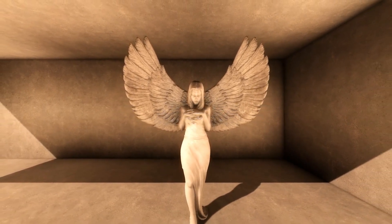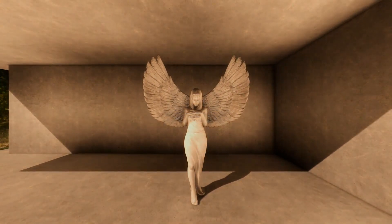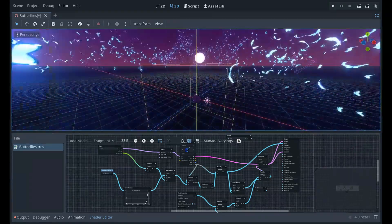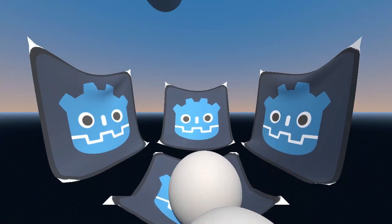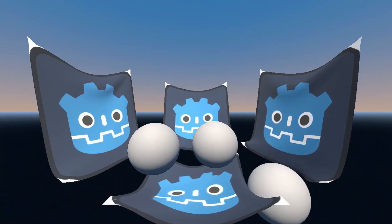A big notable feature improvement is that the global illumination systems have been rewritten from scratch. There are also atmospheric effects in the skybox and decals, along with GPU particles with support for attractors, trails, and much more.